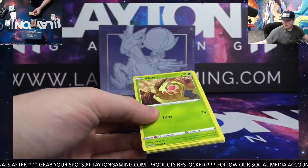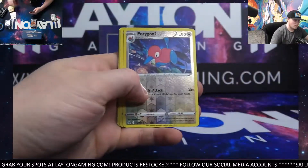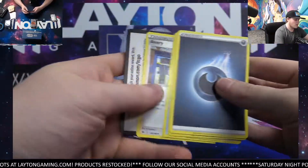That's pretty good. Porygon too and Cresselia — another hollow. Second one of this break. Come on now.